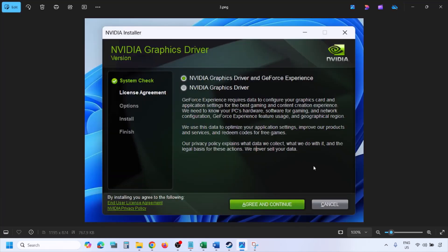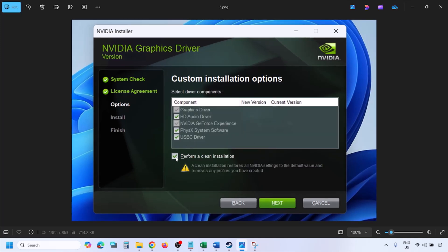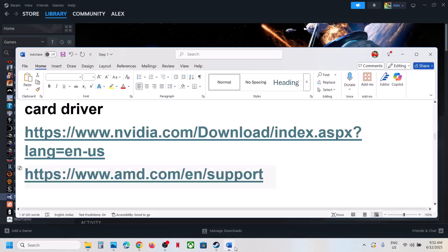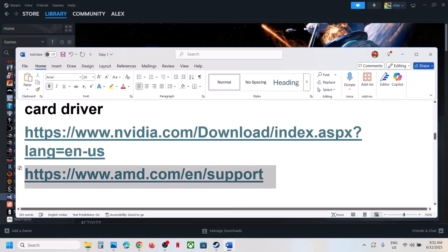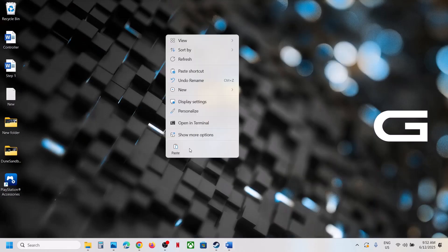Click Agree and Continue, select the Custom option (not Express), click Next, check 'Perform a Clean Installation', then click Next and let the installation complete. Restart your computer, then launch the game. For AMD users, uninstall the current driver first, restart, then go to the AMD website, install the latest driver, restart, and launch the game.